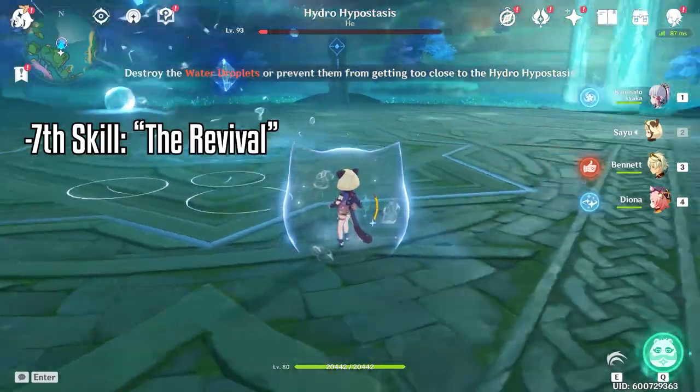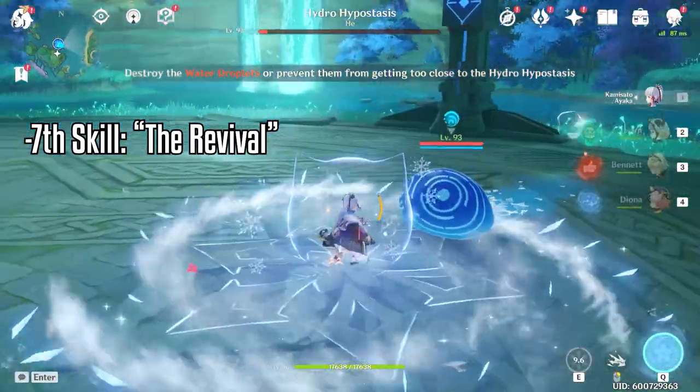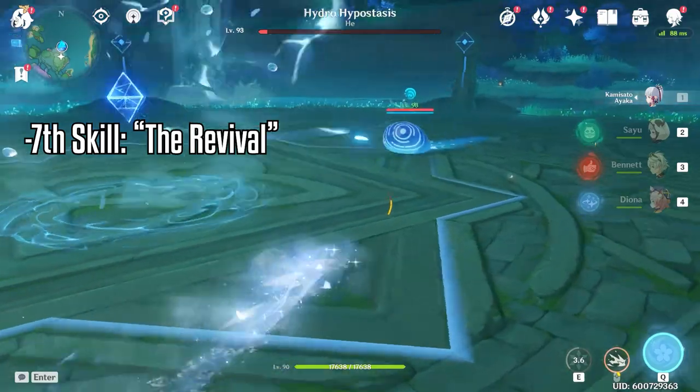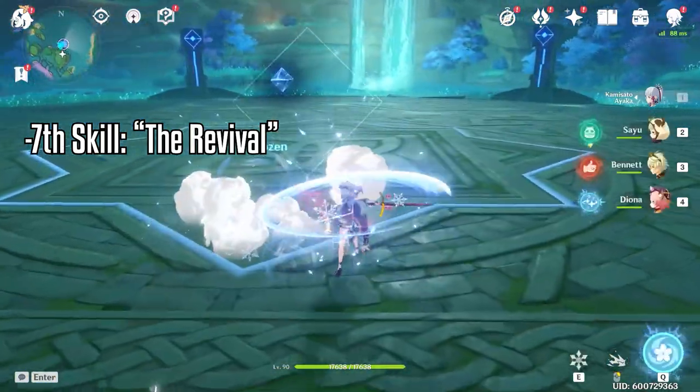Once the hydro cube's HP is low, it splits and summons three water droplets. The three droplets will move towards its core. During this phase, destroy these droplets fast or else the boss will revive and heal. You can also freeze these droplets if you're using a cryo character.